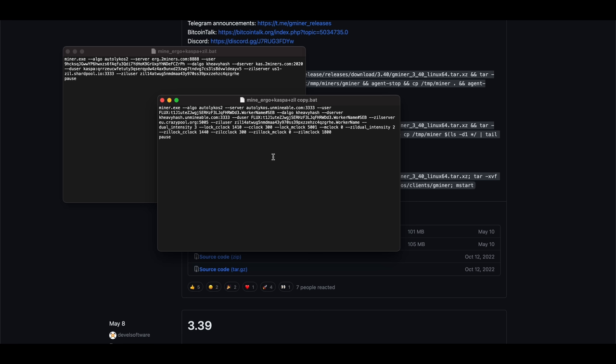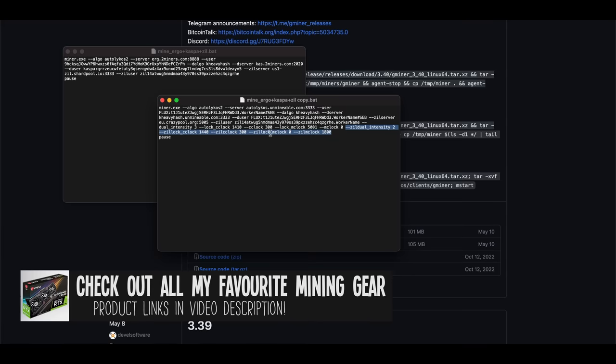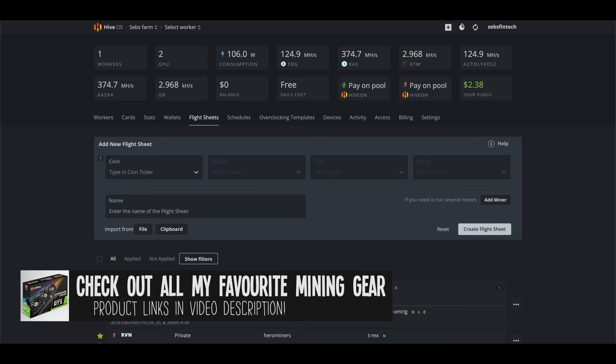Dual mining like this through Unmineable actually gets you more Flux than just mining Flux directly would. Make sure to add hashtag Seb to the end of your worker name to get a 25% discount on Unmineable's fees. I also changed the Zill server to CrazyPool. Then you add your overclock settings in like this — you can even set Gminer to change overclock settings during the Zill mining round if you want with these settings. Then save the bat file, run as administrator, and you're good to go.